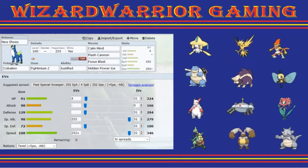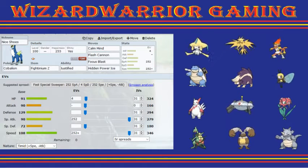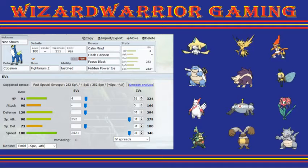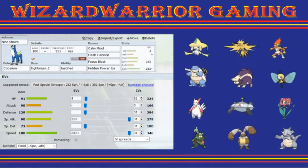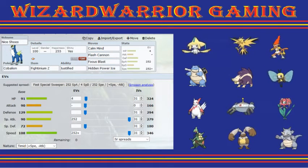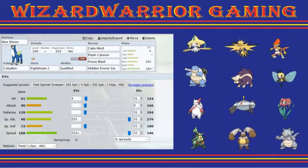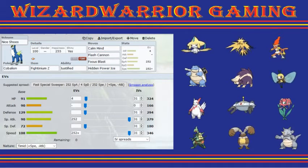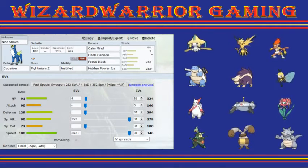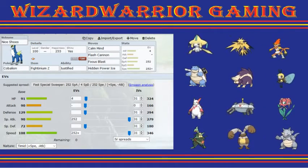Next up I'm bringing Cobalion. Bringing a Calm Mind set this time. It speed ties Infernape. A standard Stealth Rock Jirachi after plus one gets blown back by Calm Mind Cobalion. Flash Cannon, Focus Blast, and Ice Beam basically blows everything back. At plus three it guarantees — at plus two or plus one Jirachi can get blown back by Cobalion. It basically outspeeds a good chunk of her team that I need it to. Justified boost is nice if she brings Skuntank and lands a Dark move.